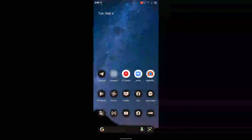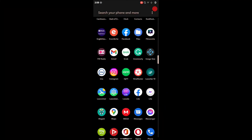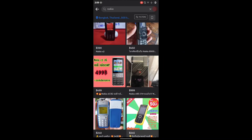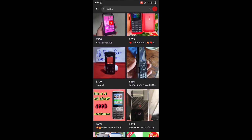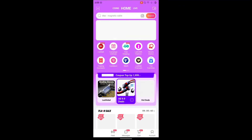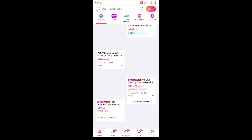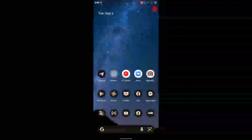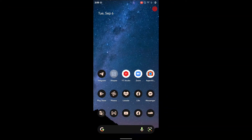The biggest problem with this ROM is that it's sluggish — it's not as fluid as other ROMs, a little choppy. Let me show you what I mean in Facebook Marketplace, which I use a lot to look for phones. As you can see, when you scroll it doesn't work properly — you have to use your finger carefully and it still doesn't scroll smoothly. This problem isn't only in Facebook; it happens in many apps, like shopping apps as well.